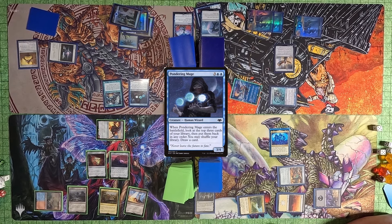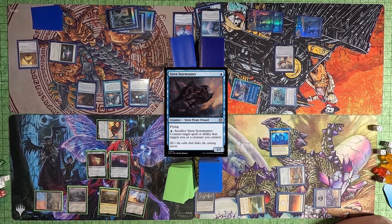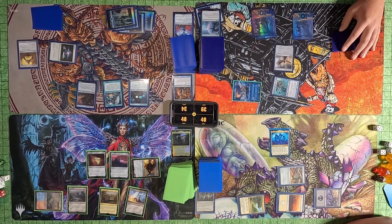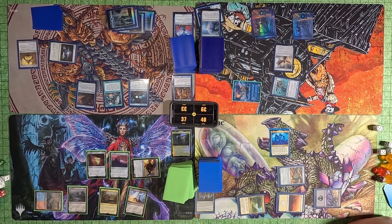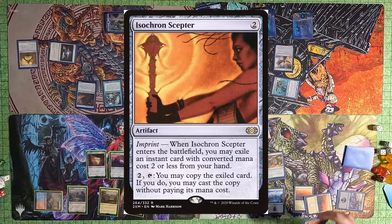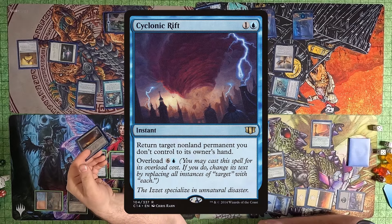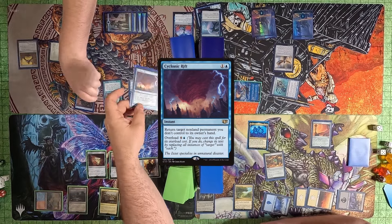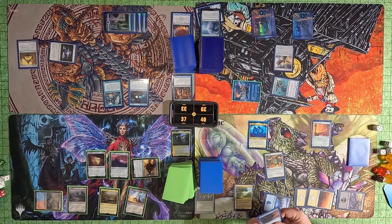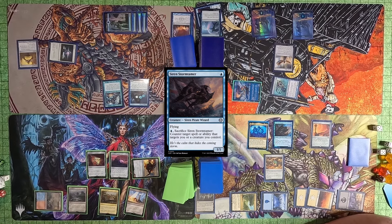Tyler plays an Island then a Pondering Mage, followed by a Siren Storm Tamer, and passes to me. I immediately swing — Slavoon at Toby and Stony Brook Banneret at Tyler — drop a card and pass to Justin. Justin targets Tyler with Sin Triplets, plays the Isochron Scepter out of Tyler's hand. He used Cyclonic Rift out of the Isochron to bounce the Storm Tamer back to Tyler's hand, then plays it because he can play stuff from Tyler's hand. Sin Triplets is a confusing card.